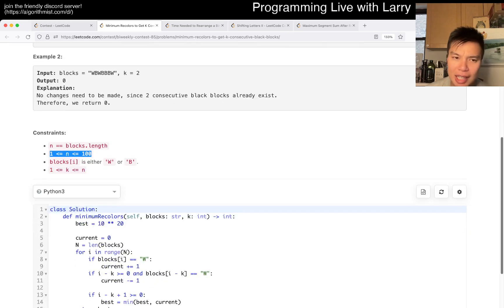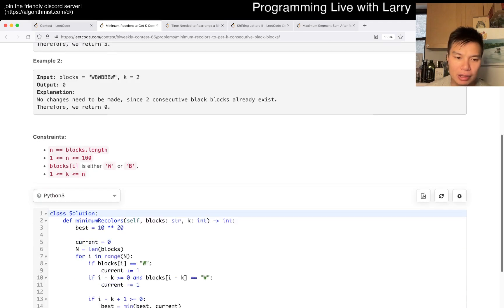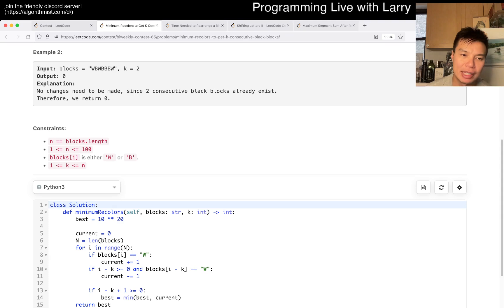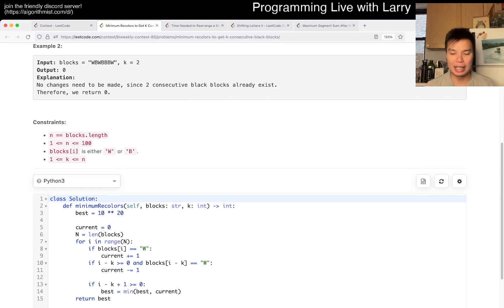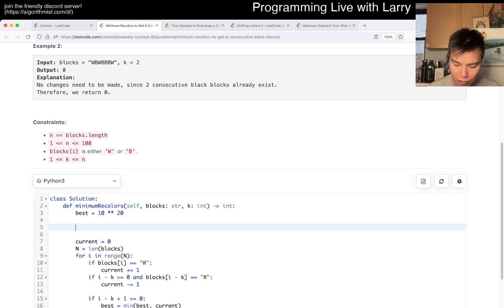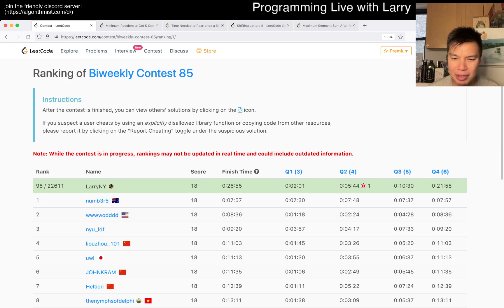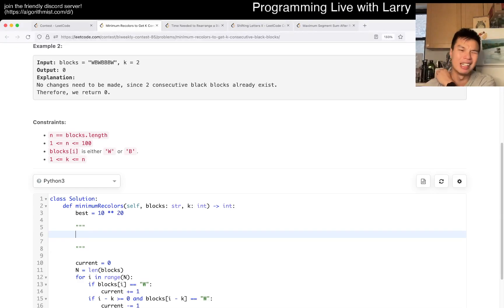The way I did it was with sliding window, which runs in linear time. But if you did it brute force it would be n times k, and that's fast enough too. I probably should have done it the brute force way during the contest because I spent two minutes here that I could have saved, and I was also worried about off-by-one errors.